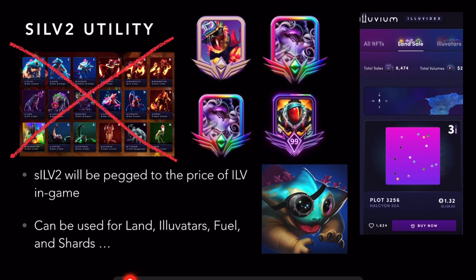What's the utility of SILV2? As mentioned, it's pegged to the price of ILV in-game, and it can be used to purchase many things: Alluvitars, Land (a land sale should be coming out soon), Fuel and Shards, which will be used for travel and to catch Alluvials in the game. It's important to note that SILV2 cannot be used for peer-to-peer transactions, and the only way to get Alluvials other than catching them yourself is to buy them from another person. So if you are looking to buy Alluvials on the market, you're going to be using Ethereum to make those purchases.